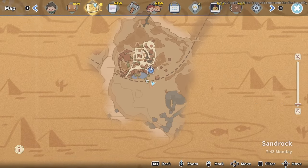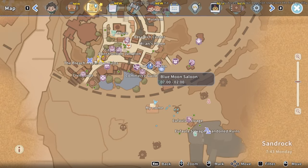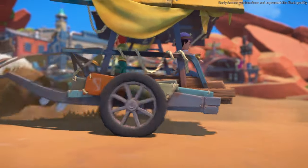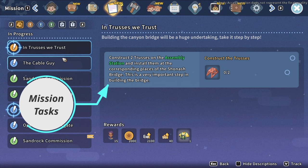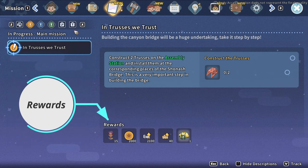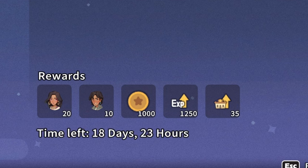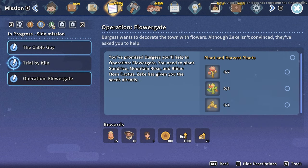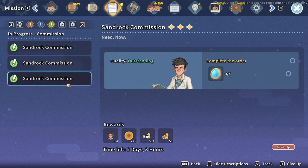The next tab is the map, which continues to expand as you explore and discover more of the world around you. There's a lot more to Sandrock than you see at the start. One of my favorite icons is the travel icon — it works like a taxi stop, so you can fast travel to any other icon on the map from there. Very helpful and something I didn't know when I started. The missions tab gives you a rundown of everything you need to do and the rewards for completing those tasks. One of the most important things on this page is the time left indicator for each quest, because every commission and some quests are time-limited — you may only have two days, three days, or a week to complete it. Keep an eye on these to prioritize whichever quests are about to expire.